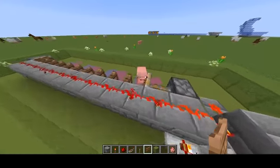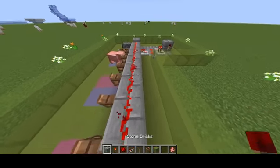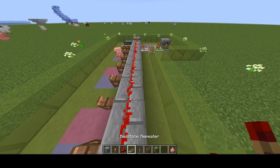So that's it — it's pushing you or the pig. And all you need is a random block, a redstone torch, redstone dust, a repeater,